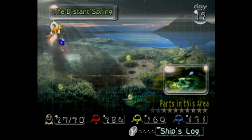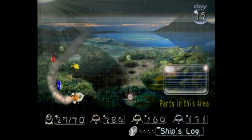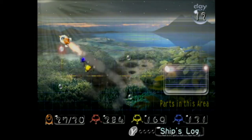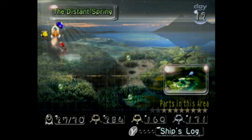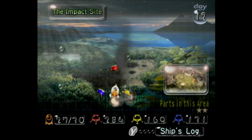In the last episode, we recovered all but two ship pieces in the Distant Spring. In today's episode, we are going to be fighting the three optional bosses, as well as recovering the final two ship parts in the Distant Spring. Starting off, we're going to be starting at the Impact Site today.